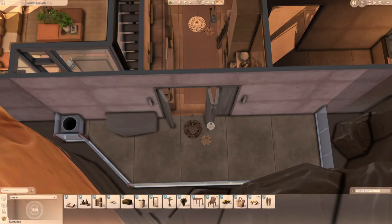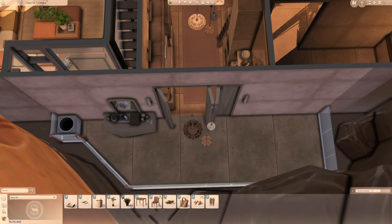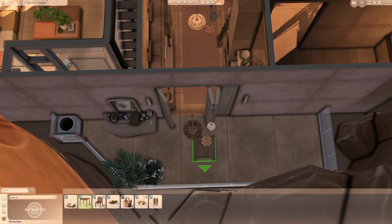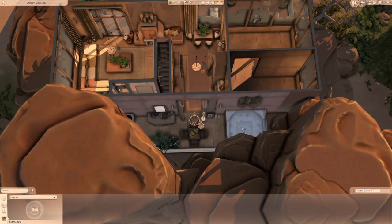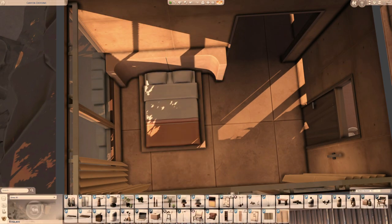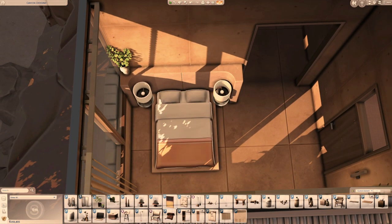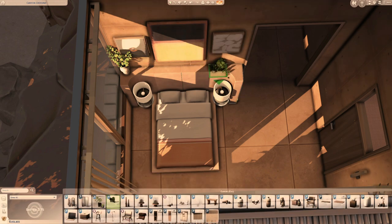This is the back balcony I was mentioning earlier — it's just an outdoor dining area with a jacuzzi, and that's it. I used the Desert Luxe kit a lot because it's just absolutely perfect with this style of build. I hope you guys have it because most of the build is from that kit, so if you don't have it you're going to be missing most of it.